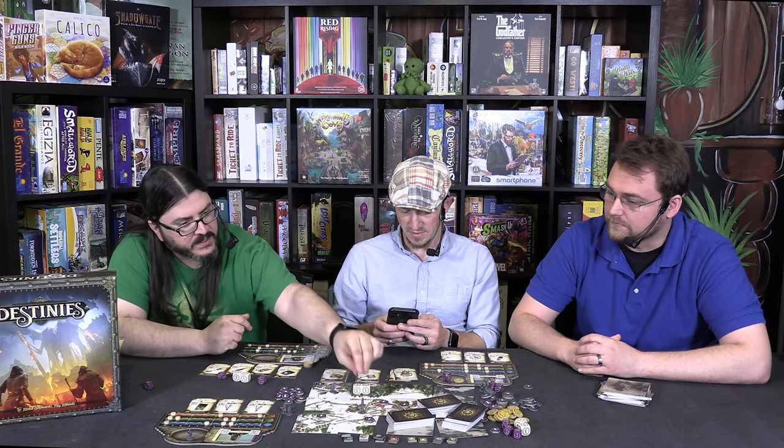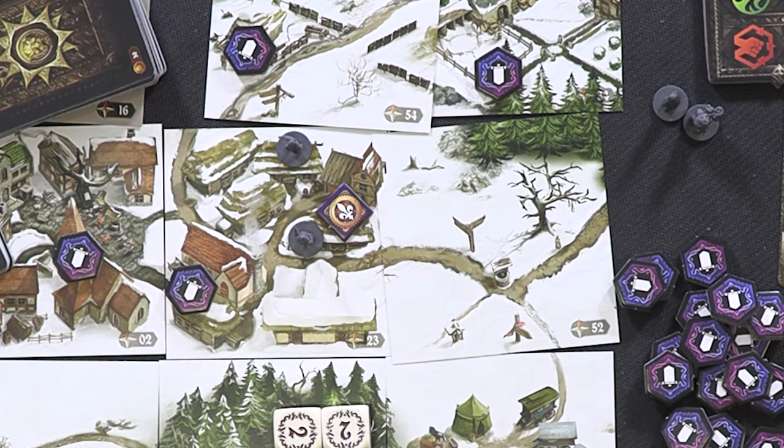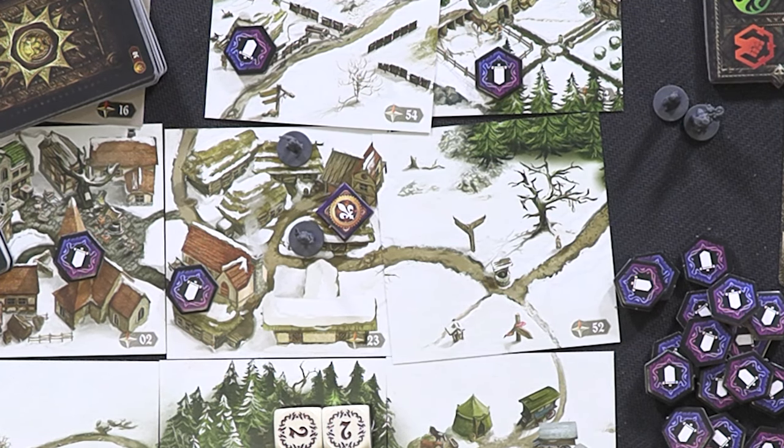One of my biggest complaints about the art design is that all the minis kind of look alike — they have different poses but at times it was tough to tell which were player models. There are no little bases or color differentiation. Usually a game would make NPCs gray and player models tan. One reason they might not differentiate is that some NPCs could also be playable characters.